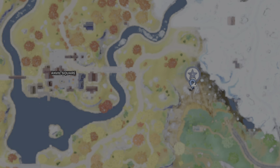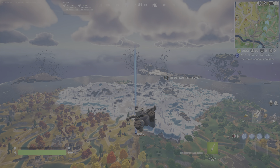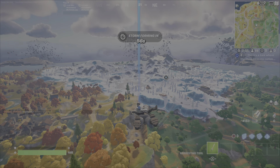So for the challenge, you're going to head over here. It is east of the Anvil Square POI. The tree here, as you can see, meets all three seasons — you've got autumn slash fall, you've got summer, and then we have winter there. And this is where the herald tree lies. You've likely passed this in the game.